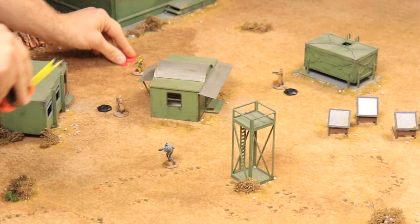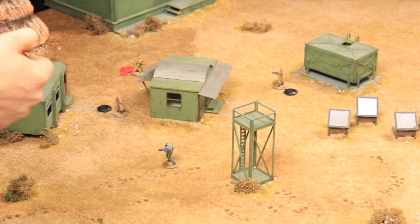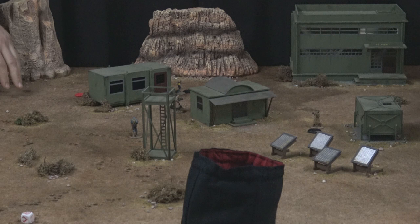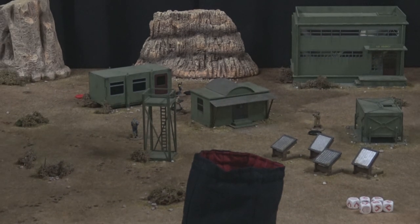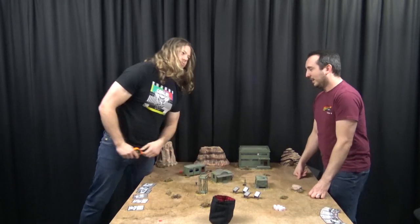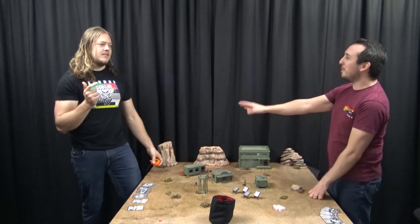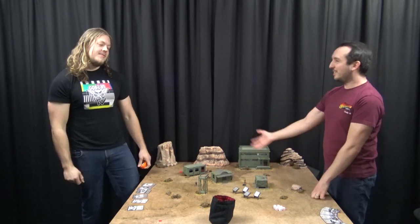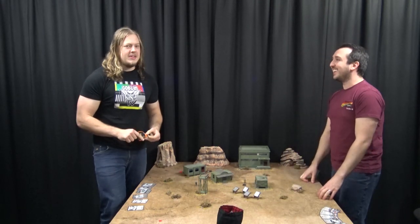He's going to dodge to there and take his pin marker with him. Oh, you were supposed to get pinned - no, because I passed. And you get to make the shot back. Two dice again. Something's niggling that you can't evade if you're pinned - we're going to ignore that for the time being. Between turns we will check - I don't think you can dodge when you're pinned. But I'm going to take it - I like seeing Johnny do some fancy capoeira gunfire.